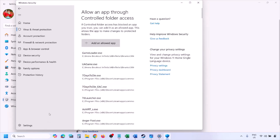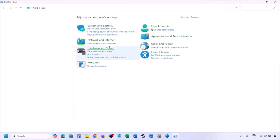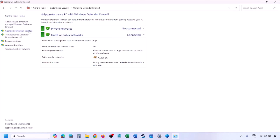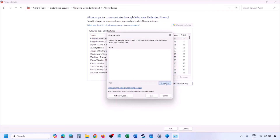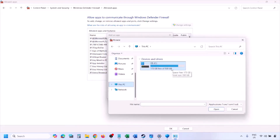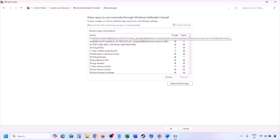Do the same in Windows Firewall. Type Control Panel in the Windows search box, go to System & Security, then Windows Defender Firewall. Click Allow an App or Feature Through Windows Defender Firewall, click Change Settings, then Allow Another App. Click Browse, navigate to the game installation folder, select the game exe file, click Open, then Add, and then OK. Launch the game and check.